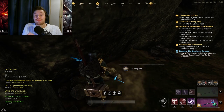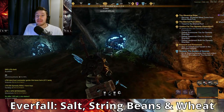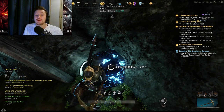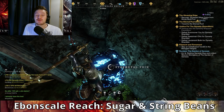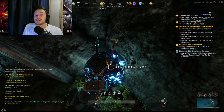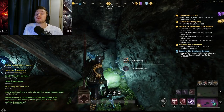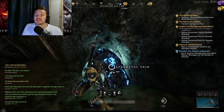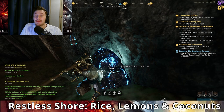In Everfall you will find salt, string beans and wheat. In Brightwood you will find salt, apple and yeast. In Windswood you will find sugar and coconut. In Ebonscale Reach you will find sugar and string beans. In Reekwater you will find sugar, apple and string beans. In Monarch's Bluff you will find rice, tomato and yeast. In Shattered Mountains you will find rice and yeast. In Restless Shore you will find rice, lemon and coconut.